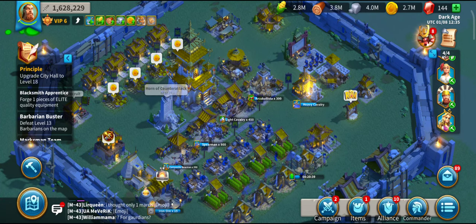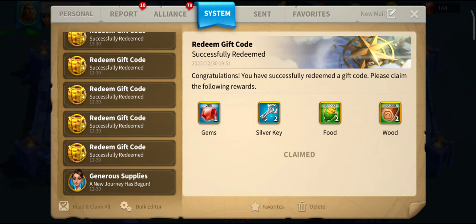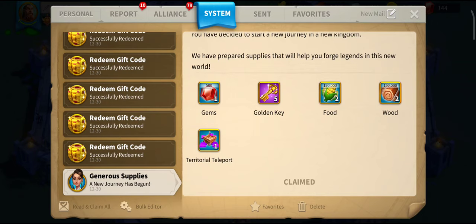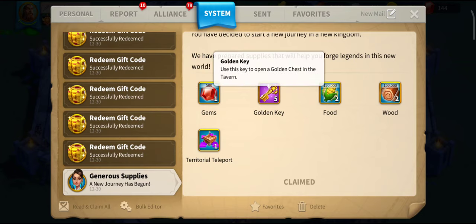What I was interested in is redeem codes. Also, there was a seasonal event in the background — a New Year seasonal event. Firstly, I had the generous supplies, which is what you can get from clicking into an old account and restarting. This gave me the advantage of 500 gems, 5 gold keys, and some other bits to get me going.